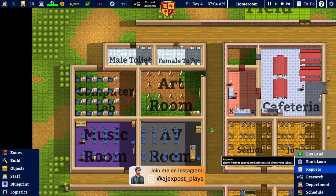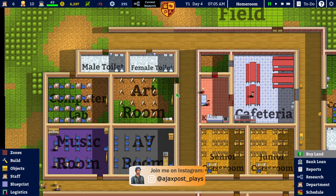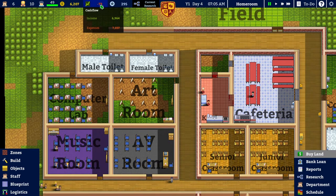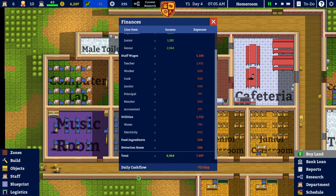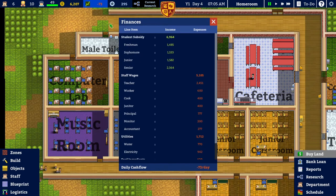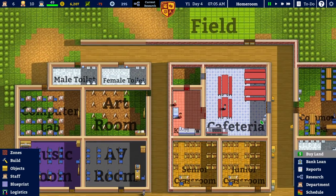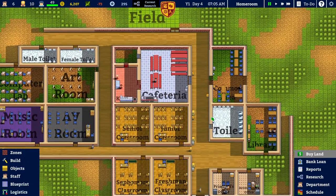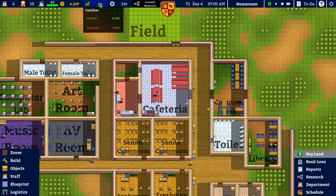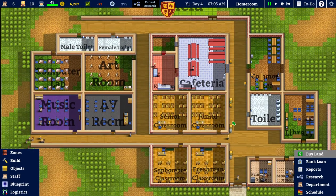So I've gone into debt — I'm not sure why. Maybe something has increased in cost during the day. It's only $73 a day in loss and I've currently got just over six thousand, so that's fine.